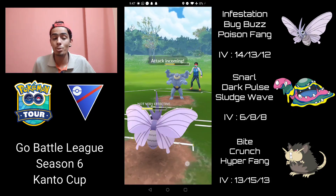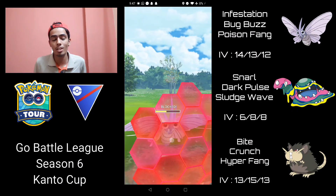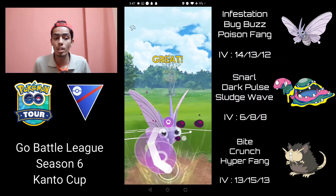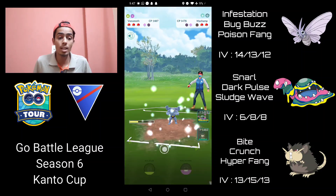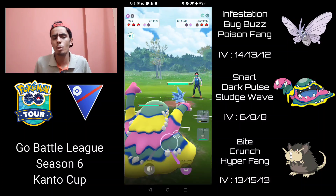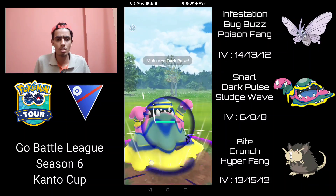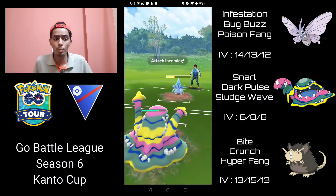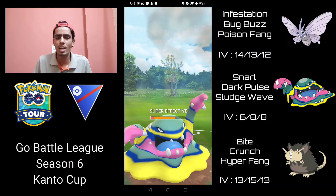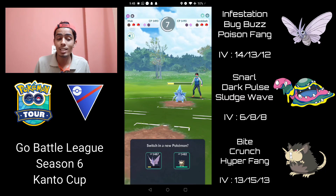I let that go through — I was predicting the Cross Chop shield bait because they did over-farm — it was a risky gamble but it paid off. Now I shield the Rock Slide and go for the Poison Fang as soon as possible. It takes out the Machamp, which is fantastic! They come in with their Alolan Sandslash running Metal Claw — pretty interesting, most run Powder Snow, but they're probably using Metal Claw for super effective coverage against charmers. Dark Pulse does quite a bit of damage. Alolan Muk is probably one of the best safe swaps in the Kanto Cup meta because of its fantastic coverage and typing.